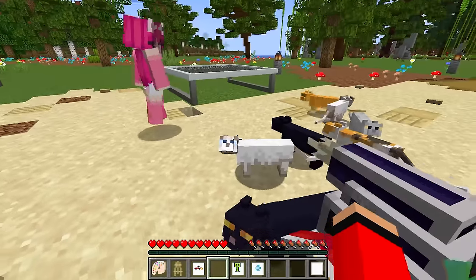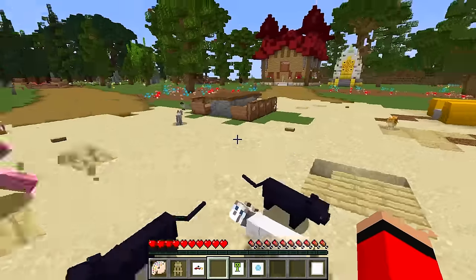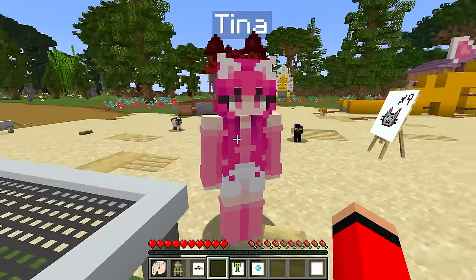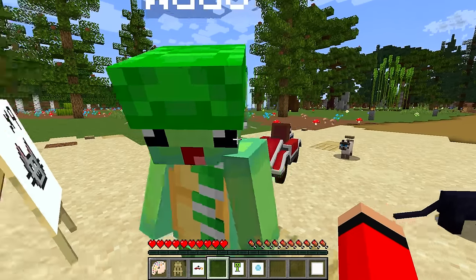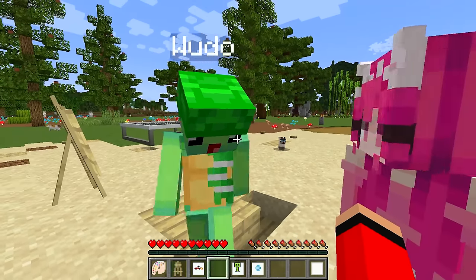Guys, look behind us! Whoa, check it out — there are so many cats! It worked, Tina! I told you! Mongo, how many cats did you have hidden in your suit? No Tina, I didn't have any cats hidden in my suit — I spawned them in with the painting! Are you sure, Mongo? Hold on, let me check — do you have anything else hidden in your suit?